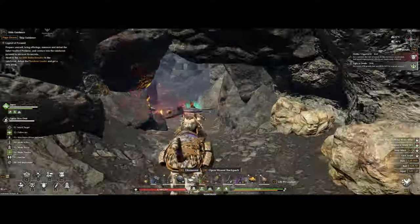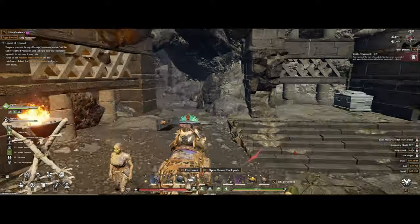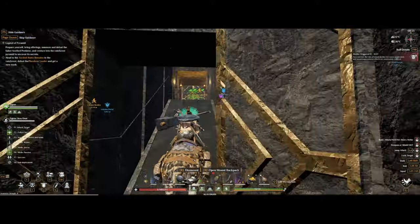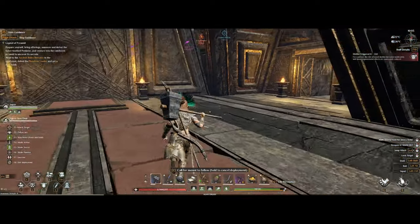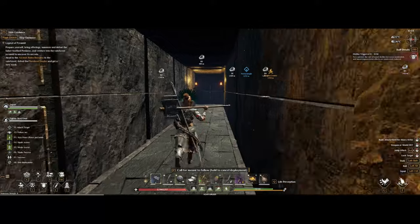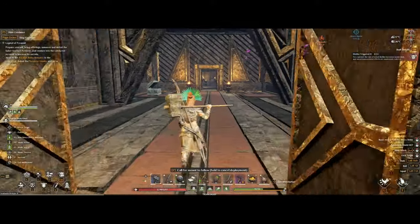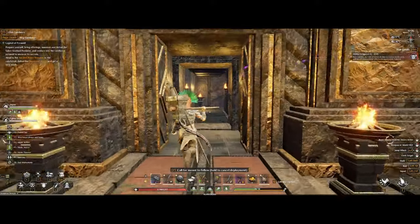Once you get here you want to hug the wall to the right all the way down until you get to this open area with the elite in the middle, and here you want to run past them to get into the dungeon. From here you will find some mechs that you might want to fight off. Once inside the dungeon, go to your right just around the corner and follow this corridor — there will be some mechs around here but I have cleared some of them out before.